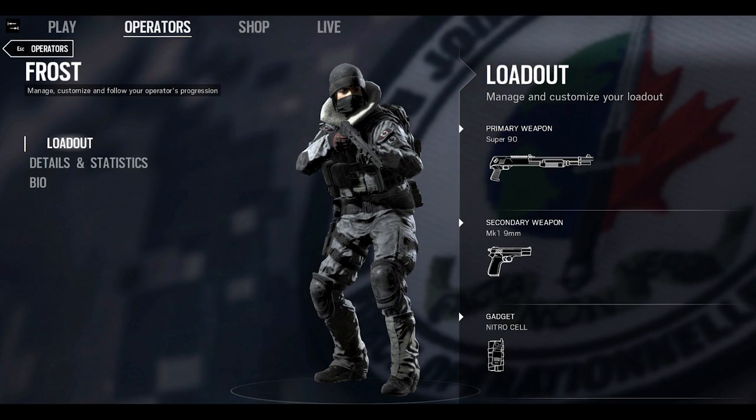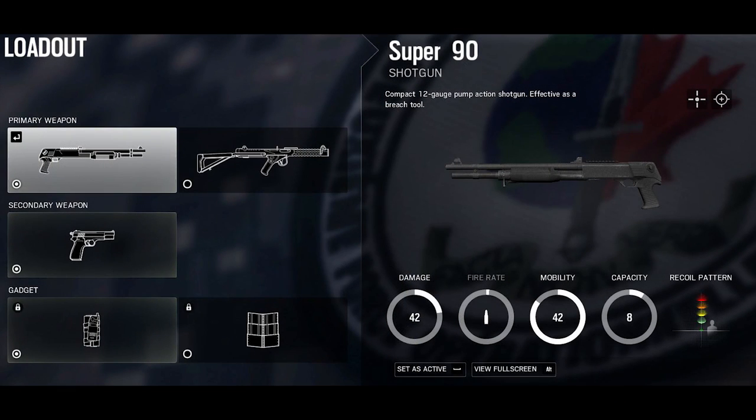Now how about her weapons? She's got a semi-automatic Super 90 shotgun. It's also very short — I wonder if this means the spread will be greater than a normal shotgun. It's hard to say at this point, and even though it's very small it can still fit eight shells before needing to reload.